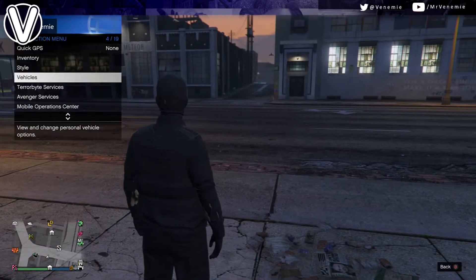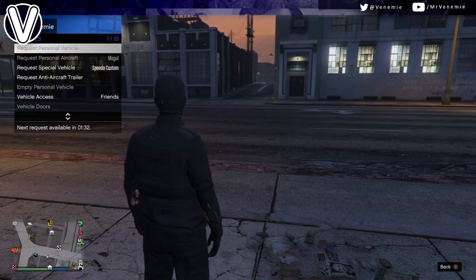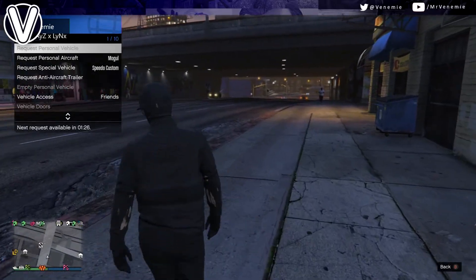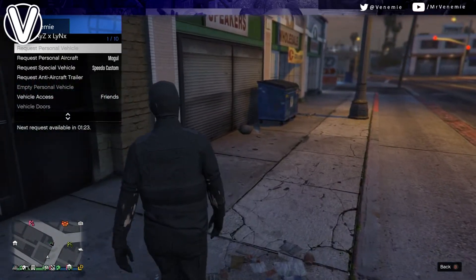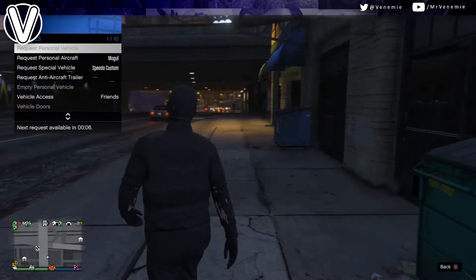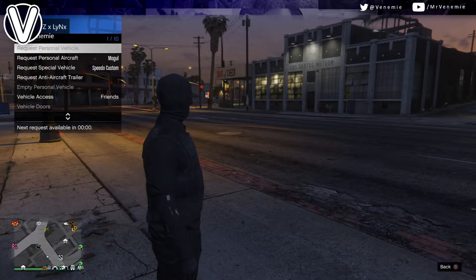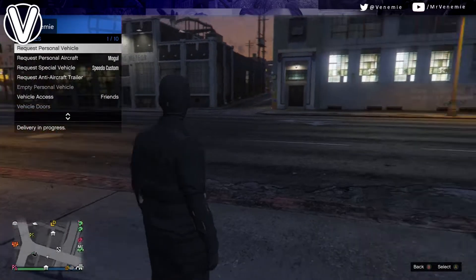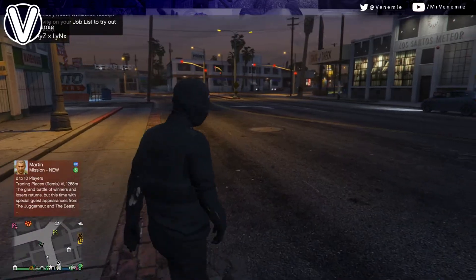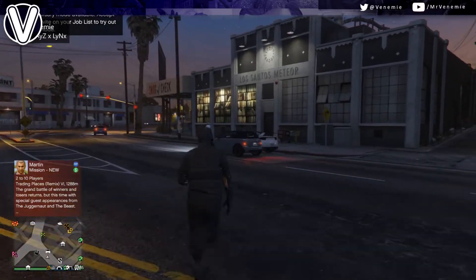Once you've loaded into an invite only session — I've just previously done this glitch twice and didn't realize how fast I did it, so I had to wait one minute to request my elegy, which is the downside. You can spawn in and sometimes your elegy will be there, but if it isn't, just open your interaction menu, go to vehicles and request your personal vehicle. Once you've requested your personal vehicle, it will be an elegy. After this, request your MOC and make sure there is a free elegy in the back.